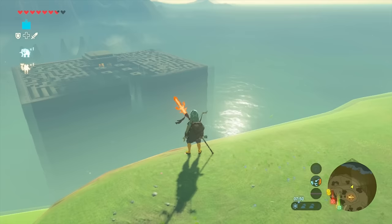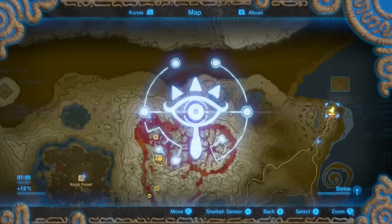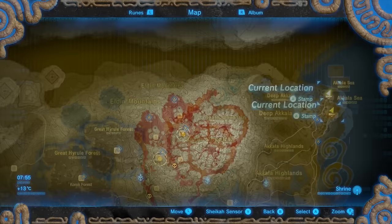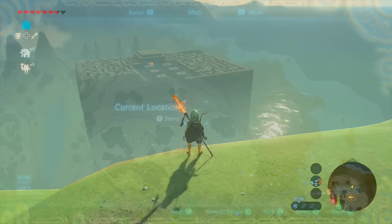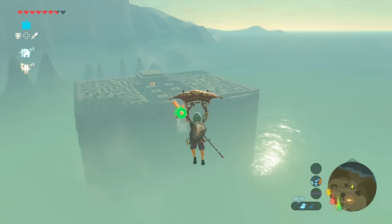What is up guys, Gamer That Sucks here, and today I'm going to show you how to get the barbarian set. The first place you need to go is right here on the map — I'm going to give you a zoom out and then a zoom in of the location. It's close to the Akala Ancient Tech Lab.